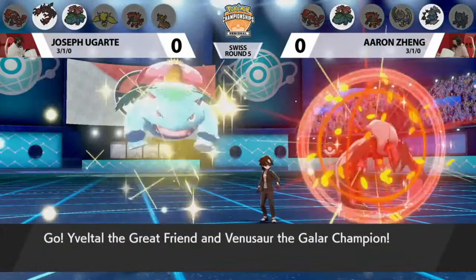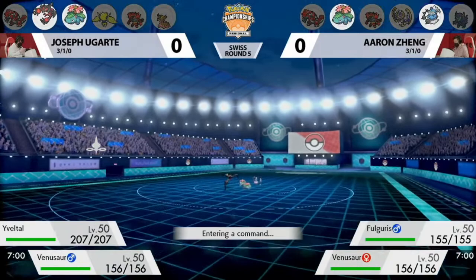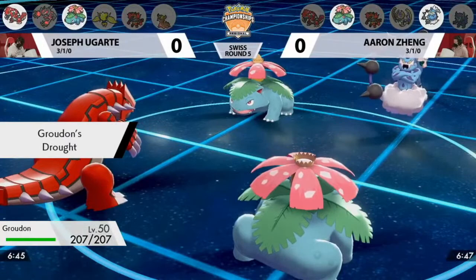It will be the Thundurus that we were talking about to start here, and Venusaur is on both ends of the field. But you're going to be leading with that signature Eveltal. Right now the Thundurus is the fastest Pokemon on the field. Both of these trainers know it, but they both have access to Groudons in the back, so it's a bit of a chicken match right now. Incineroar is there too.